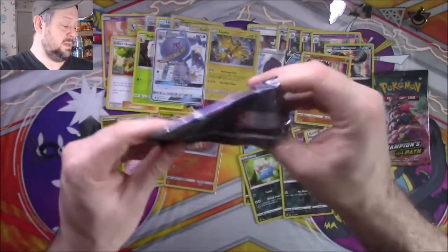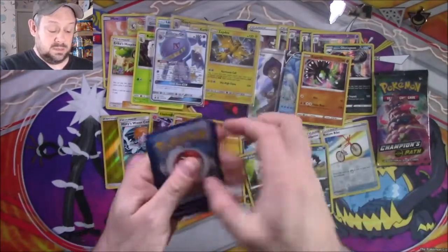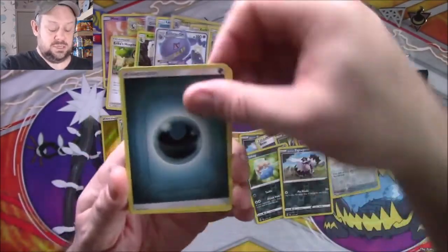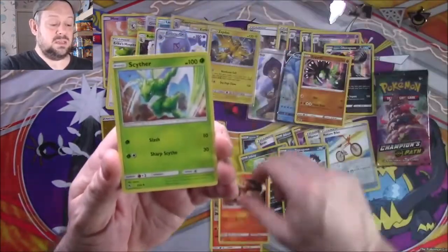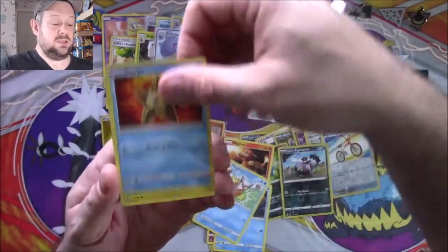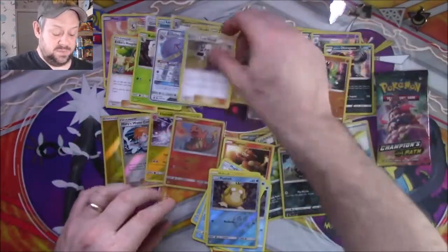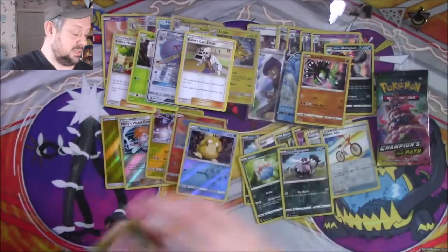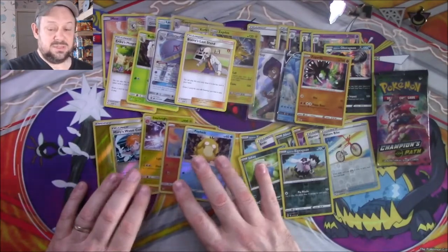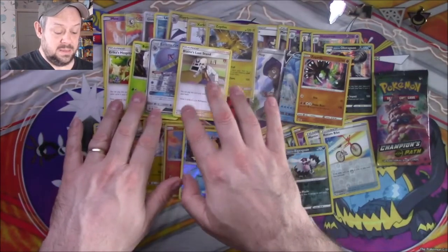We'll open the last pack of Hidden Fates and see what they have to beat. There's a decided mark on the back of that one, so let's hope it's nothing particularly great. We have a Dark Energy, a Charmeleon, a Magmar, a Scyther, a Clefairy, a Psyduck, a Magikarp, a Staryu, a Voltorb, a Reverse Psyduck, and Blaine's Last Stand. As you can see, I've only actually got five official reverses — the rest of them have been shinies.